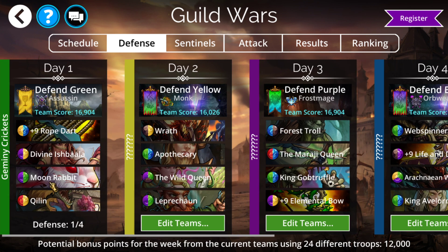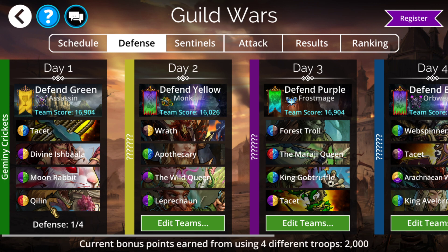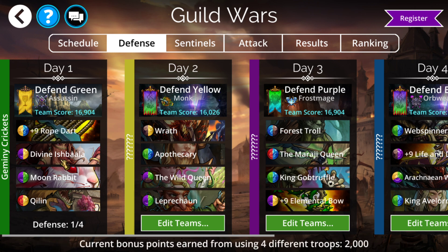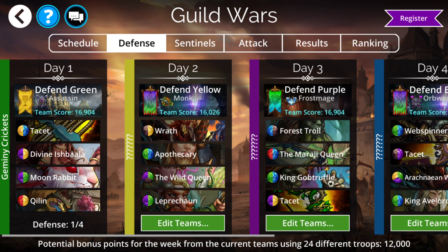Speaking of Divine Ishpala, Quillen, and Moon Rabbit — this is the team I was referring to. A couple different ways you can build it, but this one uses Rope Dart, Divine Ishpala, Moon Rabbit, Quillen, into an Assassin. It's also pretty commonly run with Frostmage for Stealthy so that the Rope Dart doesn't get targeted directly. The order can also be shuffled quite a bit — there are multiple correct orders. This one's obviously more Assassin-based, so we need Rope Dart in the first slot to utilize it. You can pretty much get most of the components, or at least Moon Rabbit and Quillen, available in event keys this week.